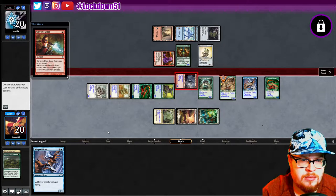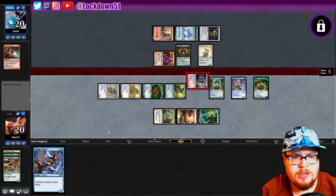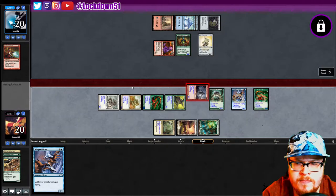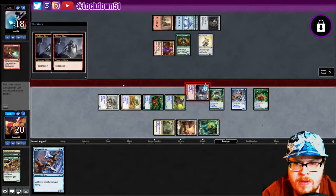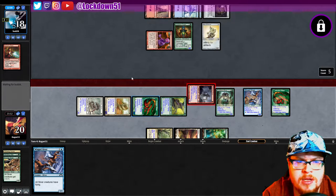Smart play would be — oh sure, reduce damage I guess, fine. Yeah, alright. Still got double poisonous at you.